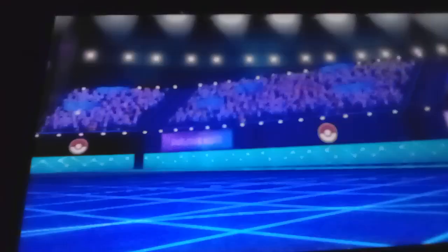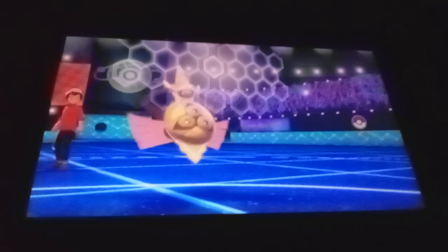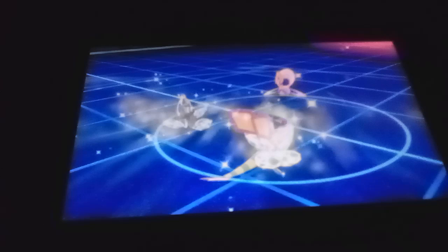Who? Aegislash. Need to pick the right moves here. King's Shield — won't fully protect me from a max move, but protected from the Icy Wind, we like it. That's death. There goes Flygon — he was very useful, he dropped your attack a bit. Max Flare — King's Shield helped me there. That would have gone straight through and killed me I reckon.